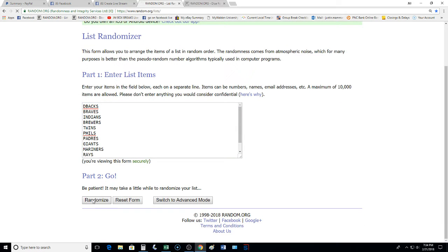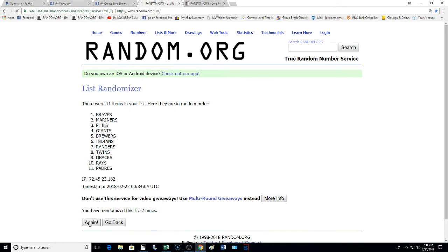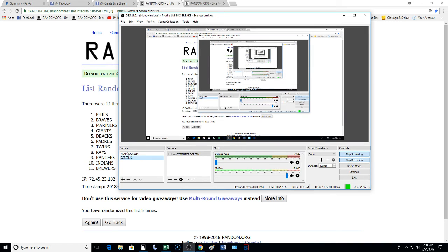Rolling — one, two, three, four, and five. We're going to go to the Phillies. So whoever got that is Joshua — you made out because you got them in a mini. Let me know when you want to use it, bud.